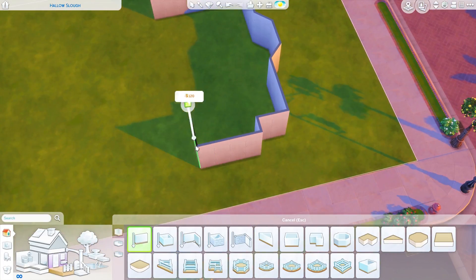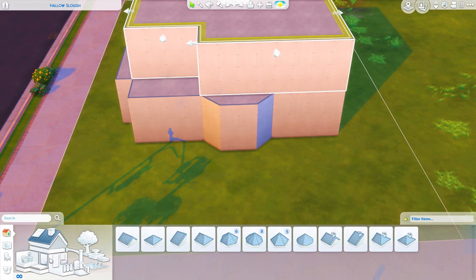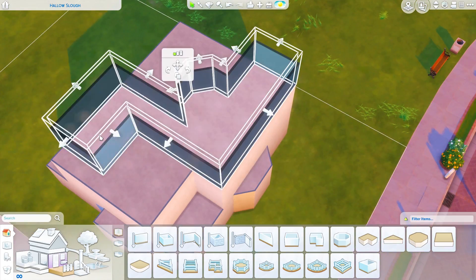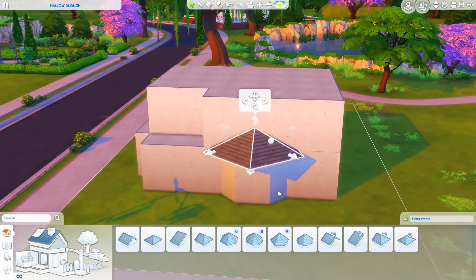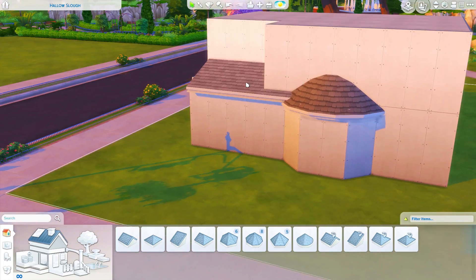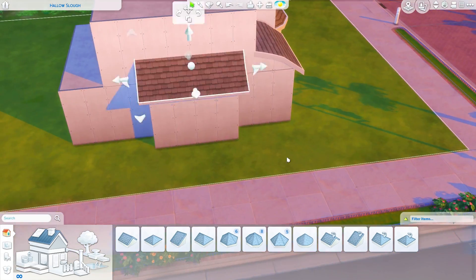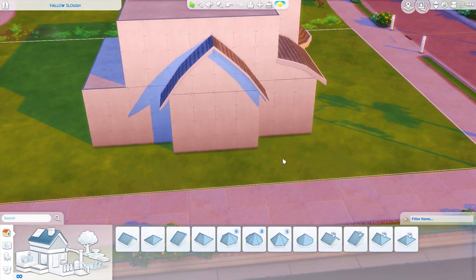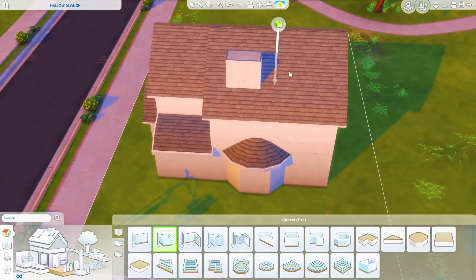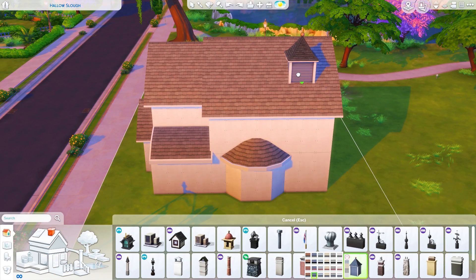Hey guys, welcome back to another speed build. Today we are taking on the solid color building challenge. I've done this once before - I did the color pink. That one literally looked like a giant bottle of Pepto-Bismol, so go check that out if you haven't. I wanted to do it again because it's kind of fun, something different. It never turns out good but it's just fun to do. So I wanted to do another color.